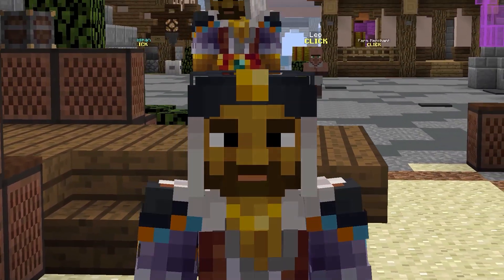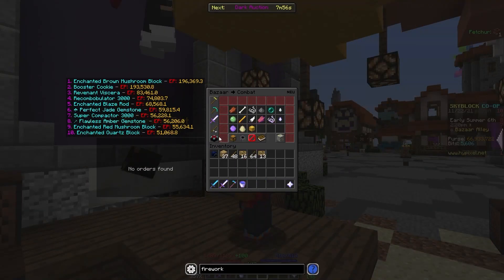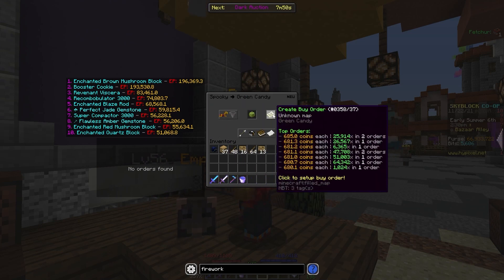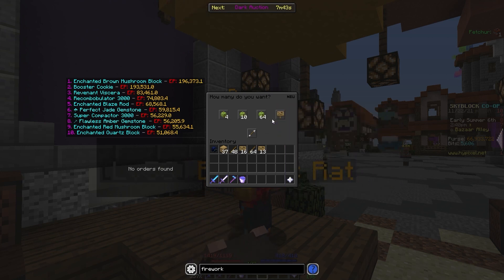Let's look at another super profitable bazaar flip — green candy. If you go over to spooky and then to green candy, you can see there's a pretty big margin there. It's not huge, only about 0.6 coins, but it's definitely there. At large quantities, you really start to see the difference.